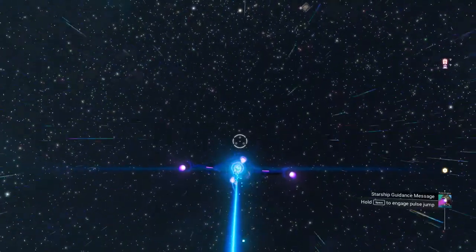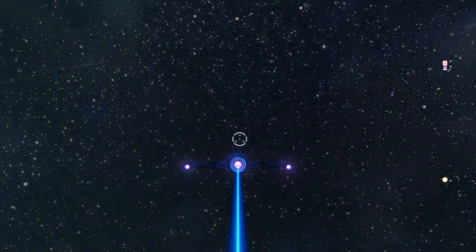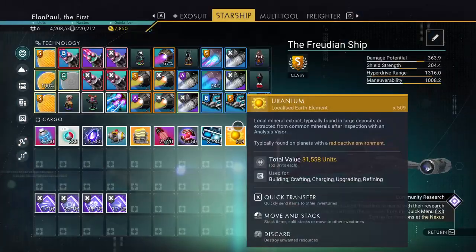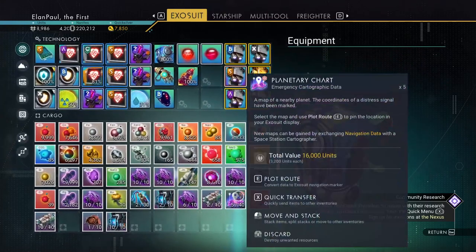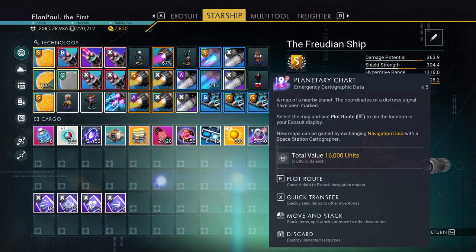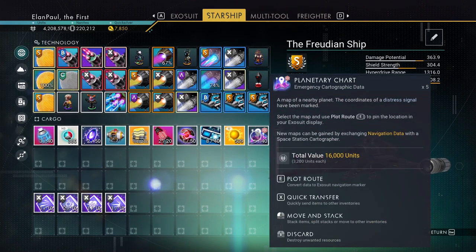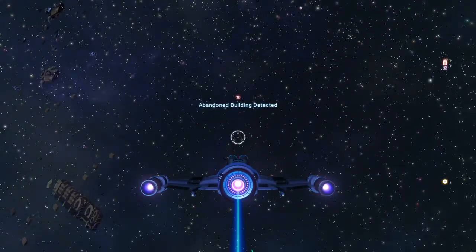So what are we going to do? We need to find an abandoned place that has some whispering eggs, and I'm going to show you the best way to harvest them. Let me jump over to the exosuit real quick and move this over to my starship. You're going to look for planetary charts with the little bullseye on them, because you're looking for something that's a distress signal — but you're not always going to find what you're looking for.